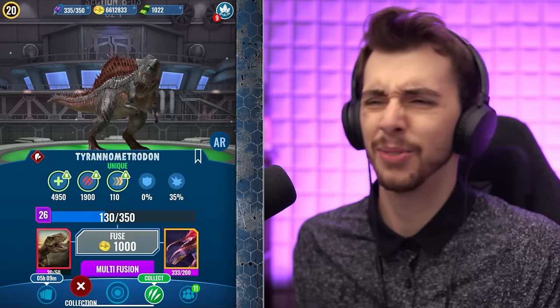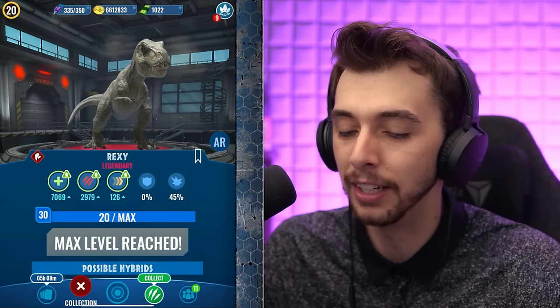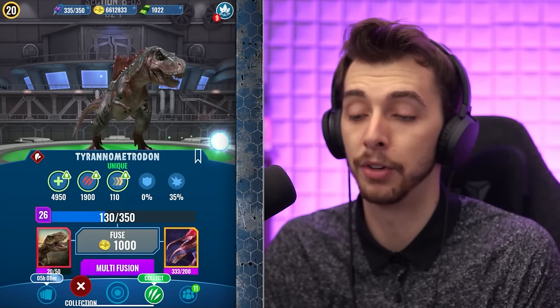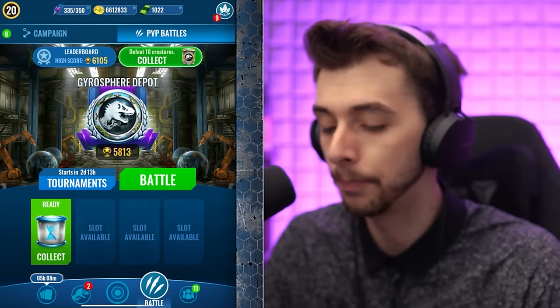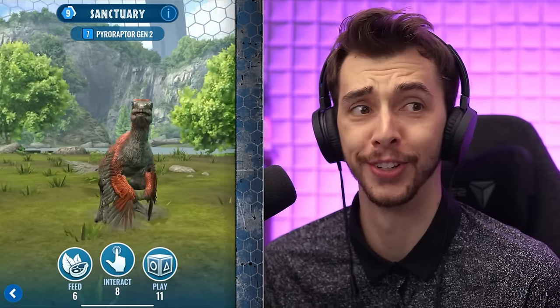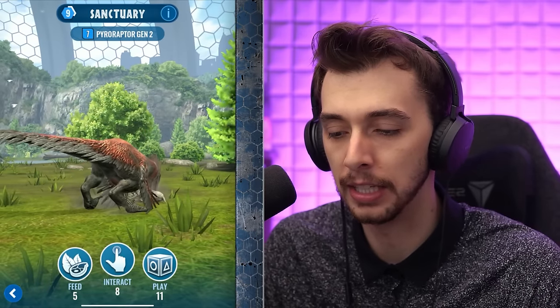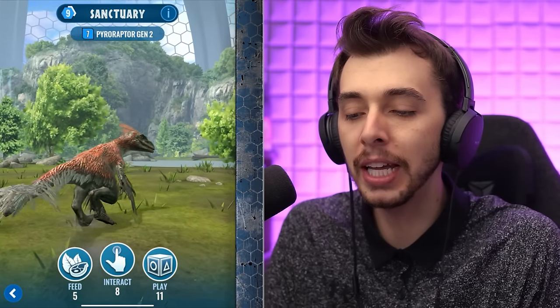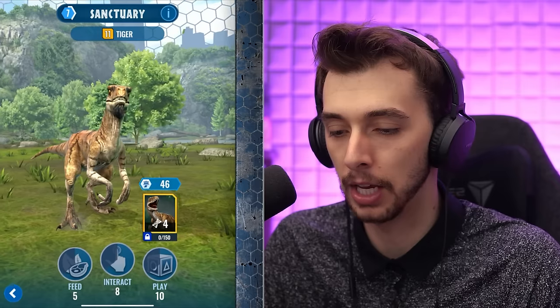Tyrannometrodon has no armor — I just realized that. But a 35% chance to crit, which is a bit shocking because Rexy has 45%. PostMetrodon — I guess it doesn't have any armor. You'd think Tyrannometrodon would have armor because it's got scales on its back. But here we are, armless. Also, here's a Pyro Raptor Gen 2! I jump on the tire and just — it's probably just the raptor animations. It looks prettier at least than the one in Dominion.